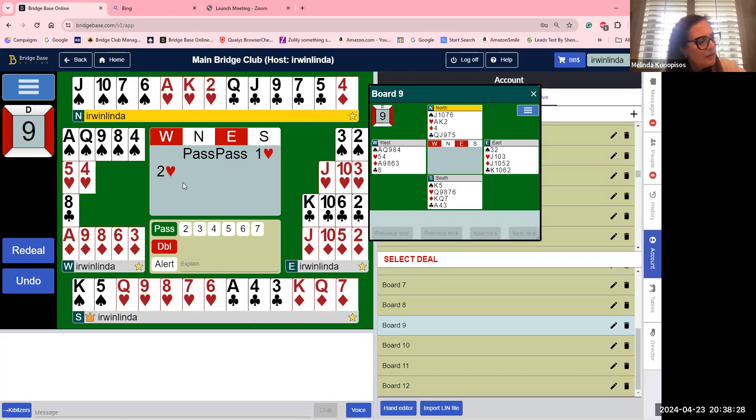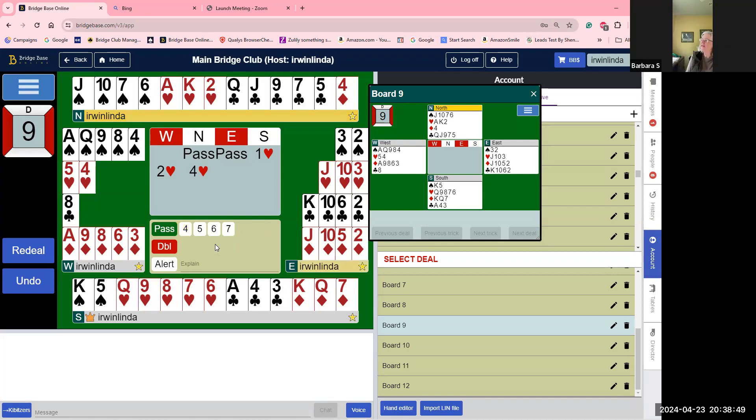They bid four hearts and went down at least one, maybe two. Let's go back — they bid two hearts, and with seven points I would be in four hearts on this hand for sure. When we played it, there were only five points and partner did the Michaels cue-bid, so I knew partner had five diamonds, but I didn't think I had enough points. But partner could have five clubs — it could be either minor.